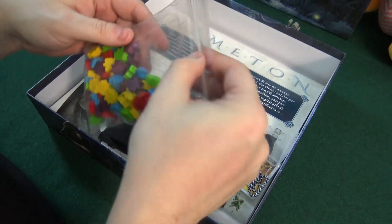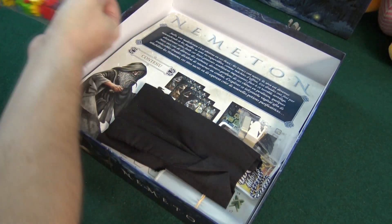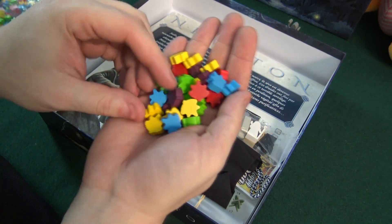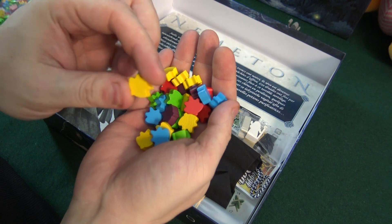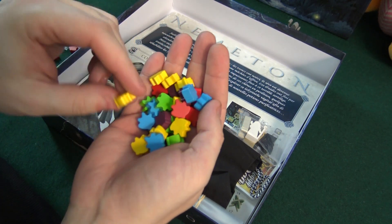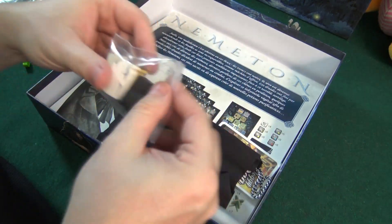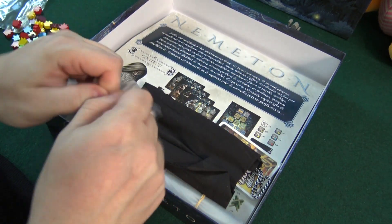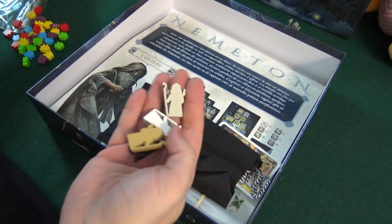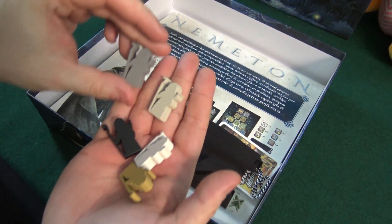We have a bunch of wooden meeple stuff — I love this stuff. If I were to guess, I would say these are some kind of leaves in different colors, maybe player colors. Here's some druids, so I guess here is where our promo druid fits in as well. Here's some different color druids, and there's the promo guy as well.